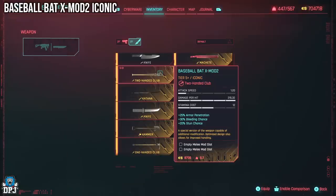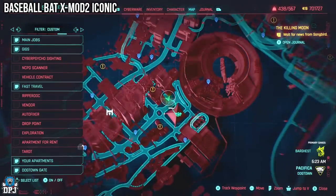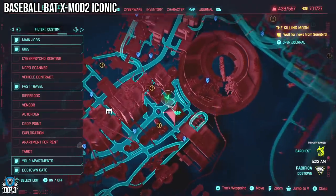Next up we have the Baseball Bat X mod 2. This one is as easy as coming to where I do on the map, following the path I take, and just picking this thing up. There's also a little hidden den you may want to check out right nearby after grabbing this iconic.